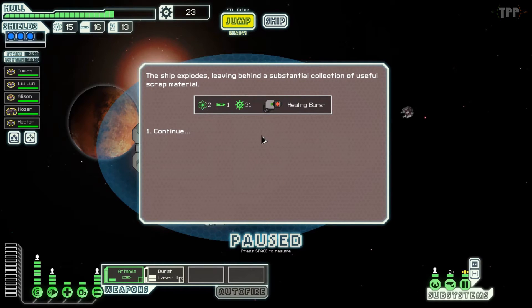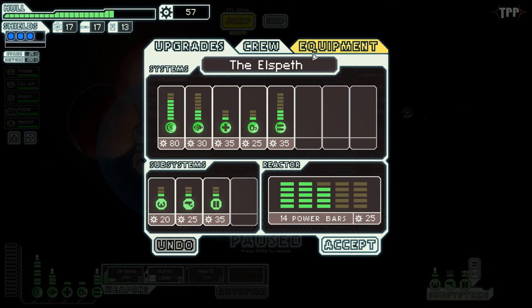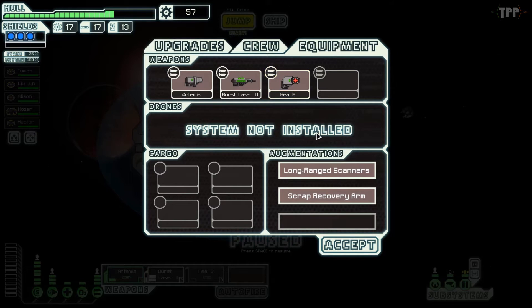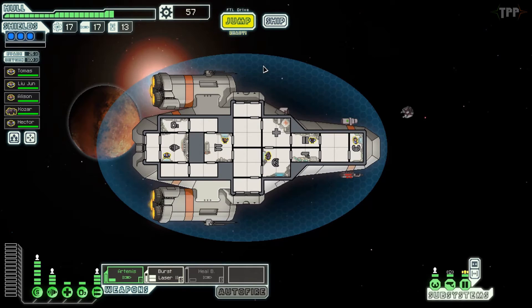The ship explodes leaving behind a substantial collection of useful scrap material — you get 2 fuel, 1 missile, 31 scrap, and a Healing Burst weapon. A self-teleporting healing unit that instantly heals all friendly crew in the room. Can target your own ship, requires 1 power, charge time 18 seconds, requires a missile. Is that good in the long run? I have no idea, but we'll keep it around for now and see — if we come across something in the shop worth more, we can sell it.